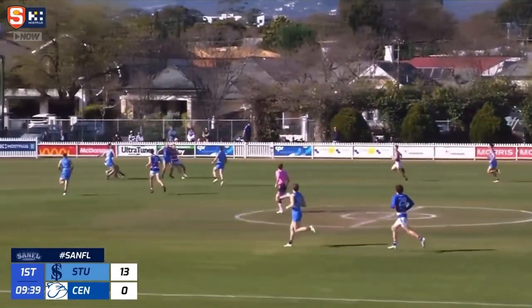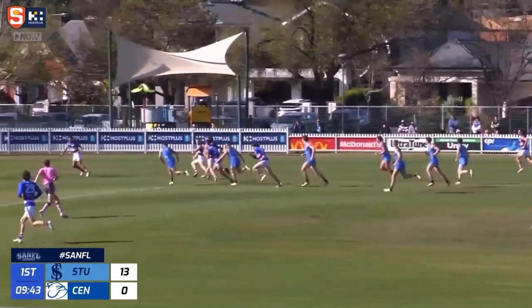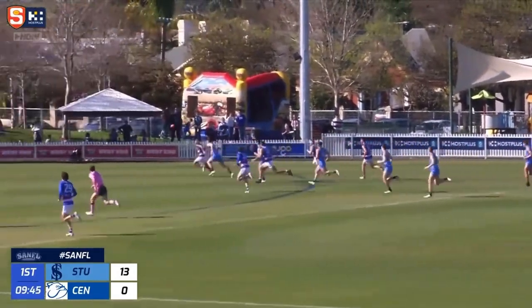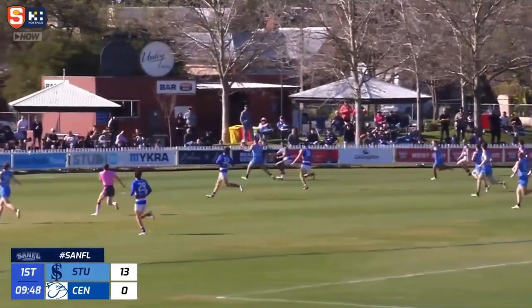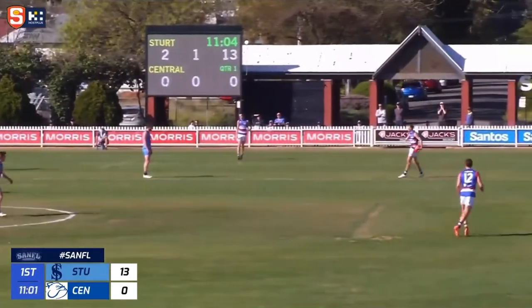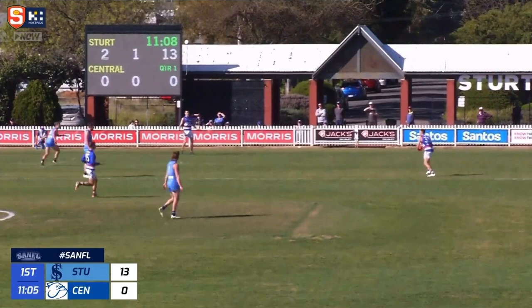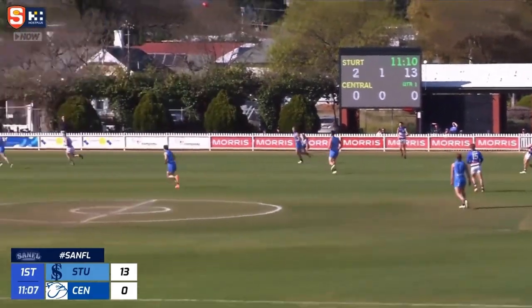Nothing doing to the umpire. The Dogs with a floating ball to half forward — over the head of intended target Grace, but he tapped it nicely down to Whitelam. Now Larkins loops a hand pass over the top for the dangerous Gasper. He tries to break through the tackle — that's a throw every day of the week. Great defensive intercept marking — that's his bread and butter. He showed that before being drafted to the Essendon Bombers, and some suggest unlucky not to get an AFL chance.